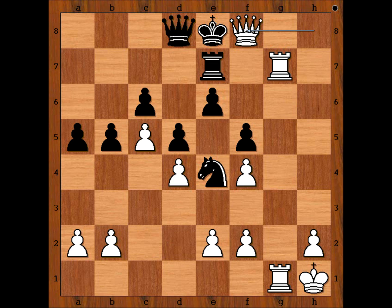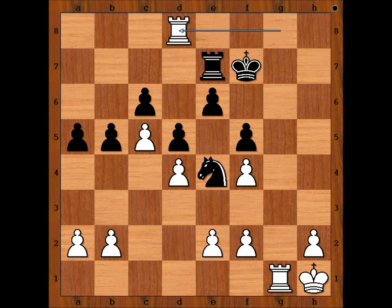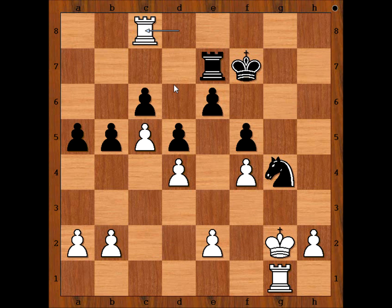Black resigned in view of the continuation. King takes queen, then check, king to f7, rook takes queen. Black could have continued fighting for a bit longer: knight takes on f2, check, then king to g2, but after knight to g4, rook to c8, the pawn on c6 can't be defended. Two rooks are stronger than rook and knight, not to mention there is a passed pawn on the h-file. So we can stop here.